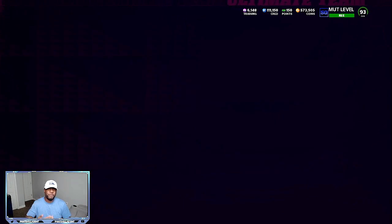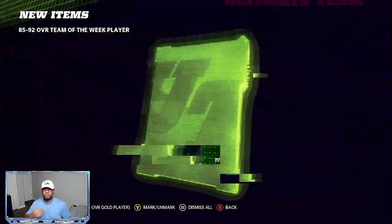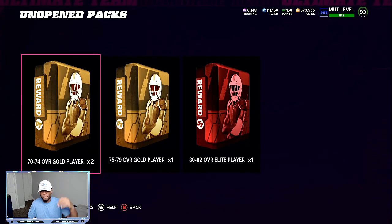That 92 yesterday was about 57 to 58,000 coins. But the good thing about that set was you could find people who don't know what they're doing, putting those same 92 overalls up for 30 to 32,000. You snipe all of them — that's going to take 15 to 17,000 off your initial investment, and that's the reason why you were able to make Joe Burrow super, super cheap.